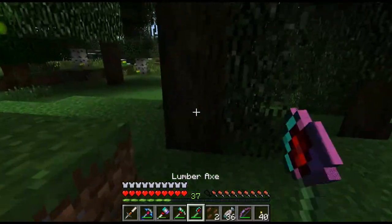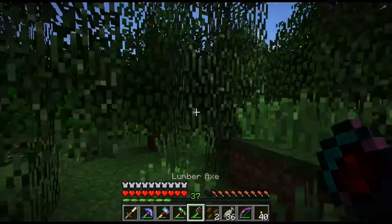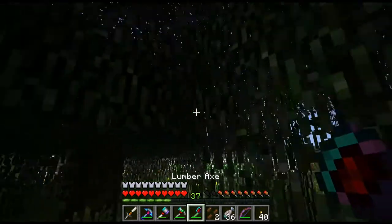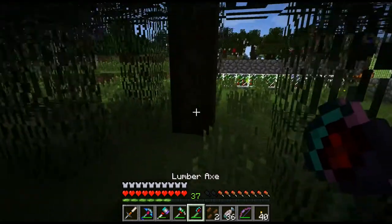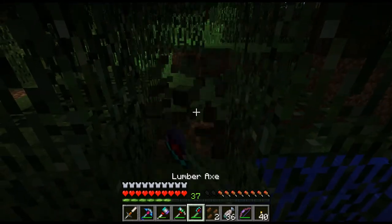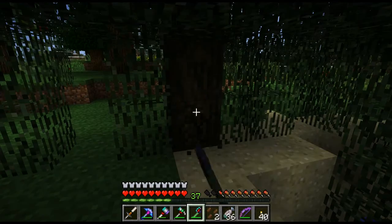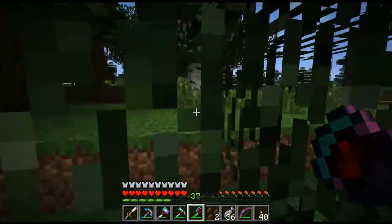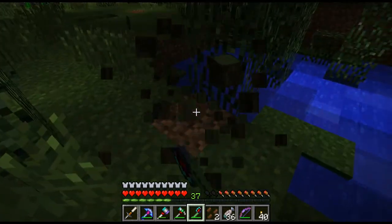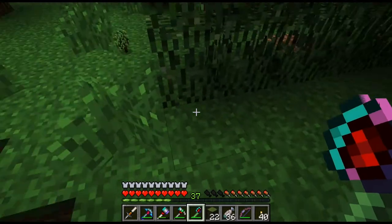The other thing I need is these willow trees. I've actually sheared a load of the leaves off as well just to get some scenery material, because the leaves are different to standard. That will give us some starting materials anyway, and it's already dropping willow saplings so we can replant.